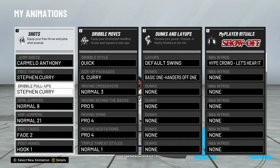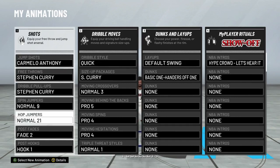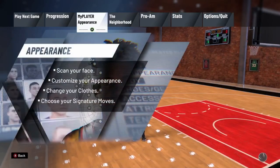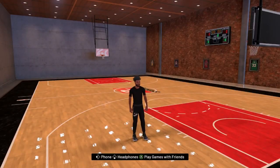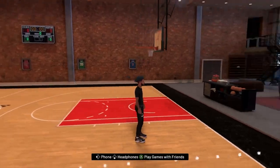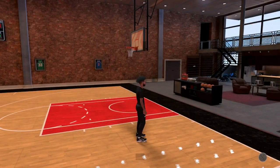For my dribble pull-up, like my fadeaway pretty much — Steph Curry. Use Steph Curry. Maybe later on I'll swap to another one so it gets less contest, but right now Steph Curry is one of the best dribble pull-ups. It has one of the cleanest animations and it's easy to time. And like I said in my earlier dribble video, make sure your hop jumper is Normal 21 — that plays a very vital role in it actually working.